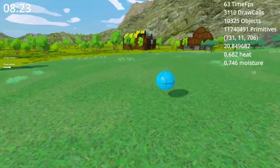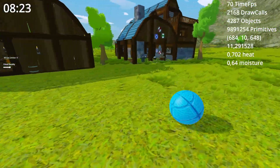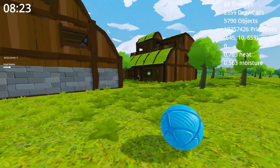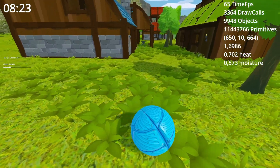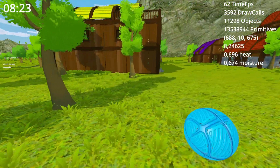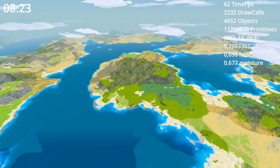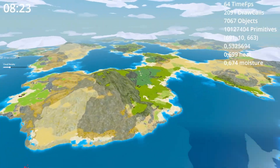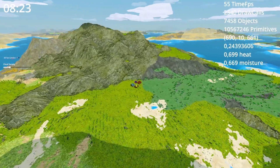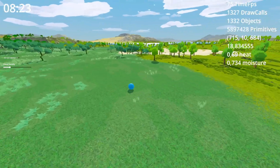Here we can see the scale of a small village — just some assets I put in to compare how big everything actually is. New in this version is the zoom functionality, which is now kept at 1.5 kilometers, so we can zoom pretty far out and even see the clouds. I think that's a pretty cool view and it shows how performant everything is.